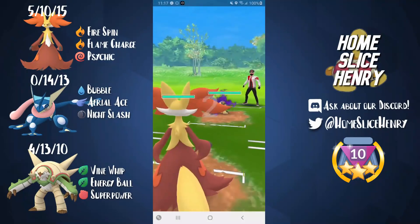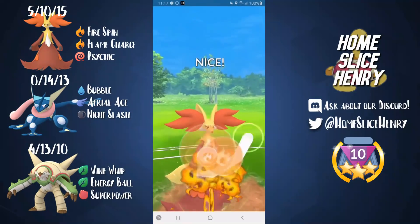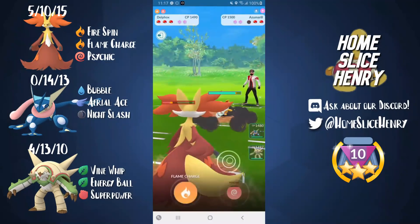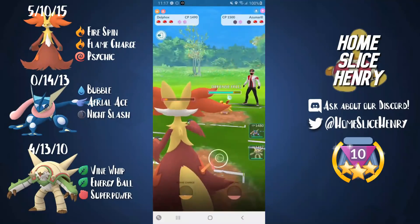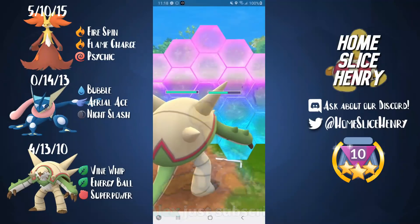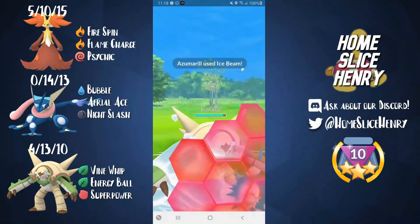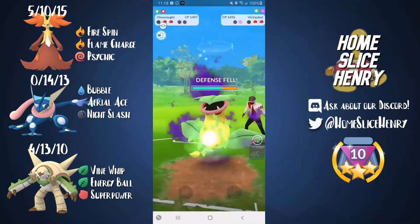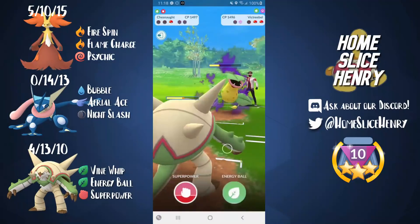Hopping into the next match — Delphox into Fire Fang Mawile. This is a great lead. We go straight for the Flame Charge. If they choose not to shield, this is going to KO them because of their Steel typing — and it does take them out. Then Azumarill comes in, which is not what I want to see. I go for the Psychic before I get taken out, hoping for neutral damage. Unfortunately they shield it and bubble all the way down, so their Azumarill is absolutely loaded on energy. I bring in Chesnaught and shield the first charge move — the Ice Beam. After two more fast moves they get to another Ice Beam, so it looks like they were at 100 energy.